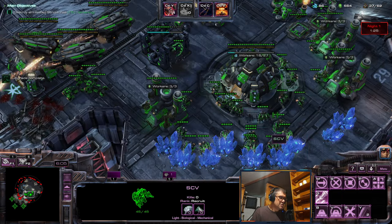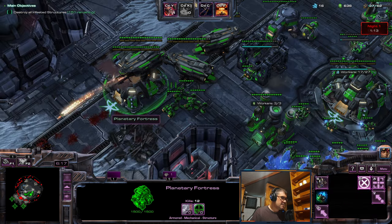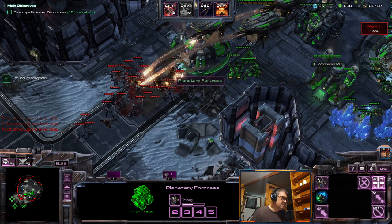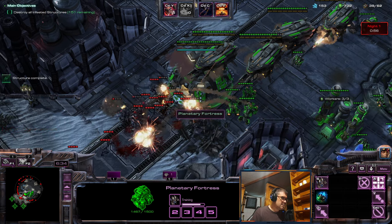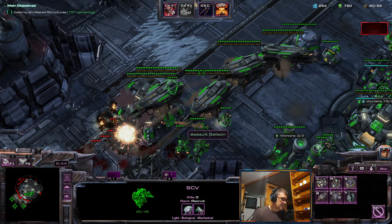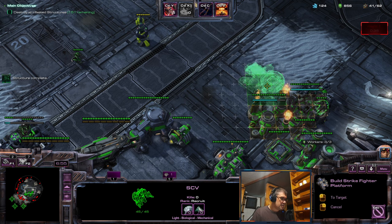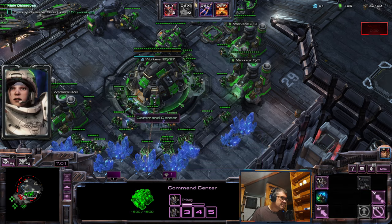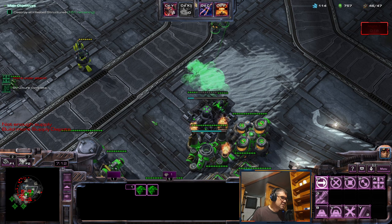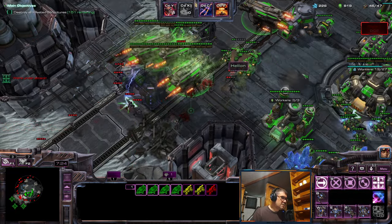I also need an Engineering Bay for Hellion upgrades. Now let's produce some more workers — I'll keep them near the Planetary to repair. You can see 40 damage on — it doesn't show because it's producing SCVs. Let's get another Galleon. Let's get platforms. More workers on platform building because I have a lot of gas now, which is good. Supply depots — what are we doing here?